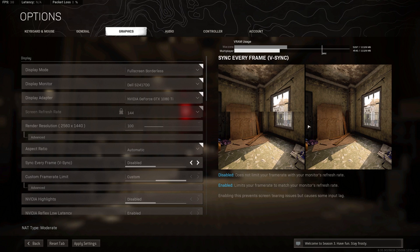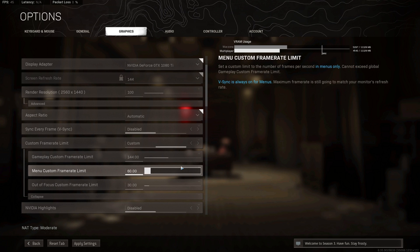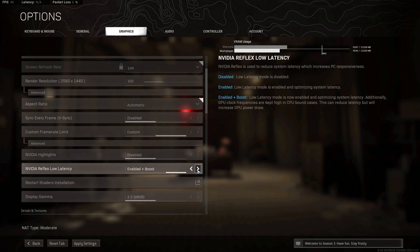Right below Vsync, we have custom frame rate limit. Usually you wouldn't want to change anything here unless you're recording and the game is eating all of your system resources, leaving nothing for OBS — meaning your streams or recordings are incredibly stuttery. These are used to limit the amount of GPU and CPU your game can use, and they're really only used for streamers who need to keep some system resources for other programs. You can try raising or lowering these to see if they affect your FPS. The only one that would affect you is the gameplay custom frame rate limit. Things like NVIDIA Reflex low latency can be turned on or set to enabled and boost, which should give you less latency between your mouse, keyboard, the game, and your monitor — though it's limited to NVIDIA graphics cards and won't do as much as turning off Vsync.